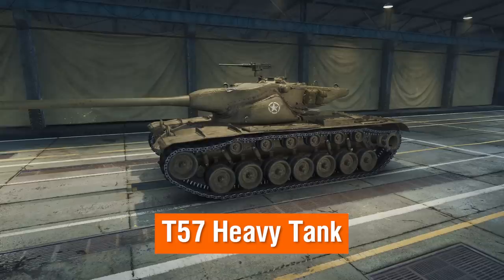This June, complete Top of the Tree missions to unlock the T57 Heavy Tank and AMX 50 Bosch V. You'll have from June 5th to July 5th to use credit discounts on standard vehicles, missions, and special offers that will help you speed up your progress so you can reach Tier 10 more quickly.